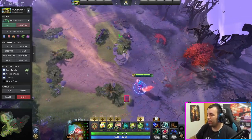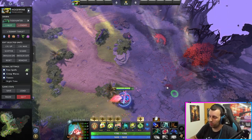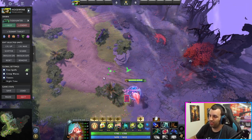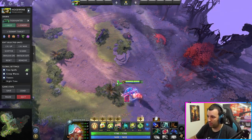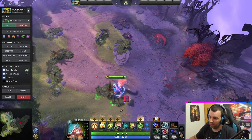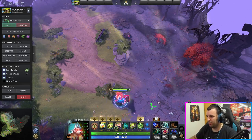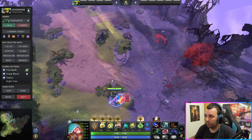Now we have Hoodwink. I play Hoodwink strictly as a pos 4 support. What I've seen is people play a lot of spots, but I would say if you don't want to play pos 4, which I think fits the most, then mid is the second best option. Trying to play Hoodwink as an off-laner is pretty terrible. So for me, it would definitely be pos 4 support.